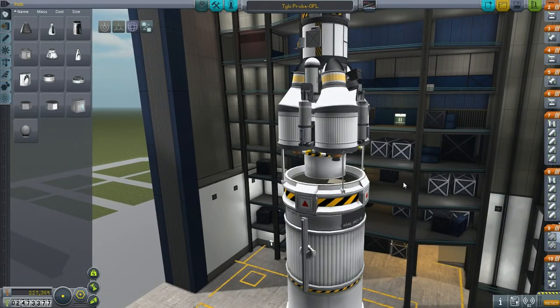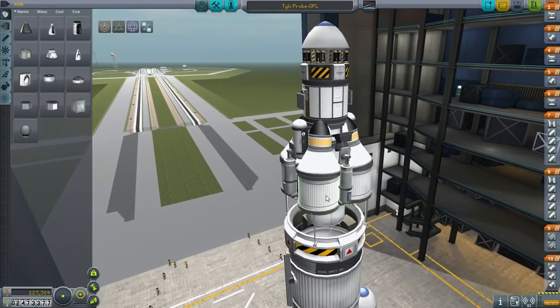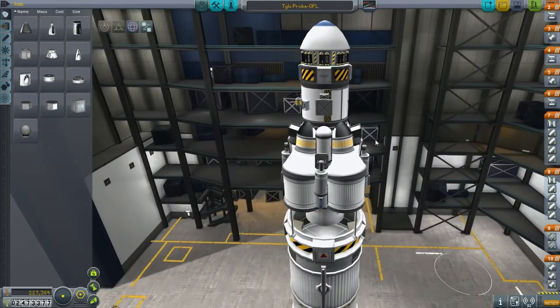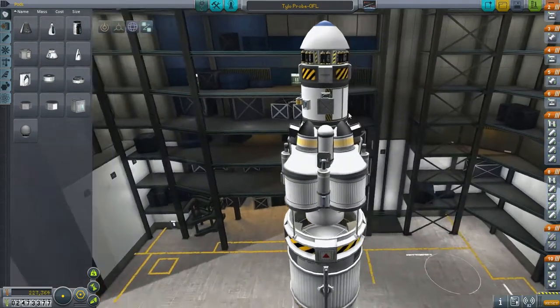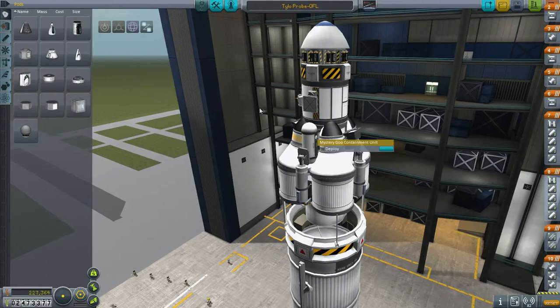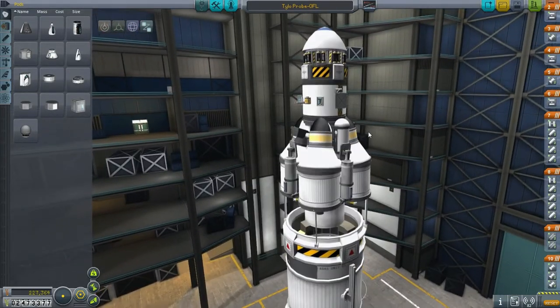It might be a little bit tricky to get into orbit around Tylo — I don't know how much it's going to cost right now, it could be very expensive, but we'll have to see. Since we're probably not going to make a whole lot of landings around Tylo, I tried to put all the scientific experiments on board. We've got the Science Junior, two goo containers, the normal assortment, a reaction wheel, and a neural probe core.